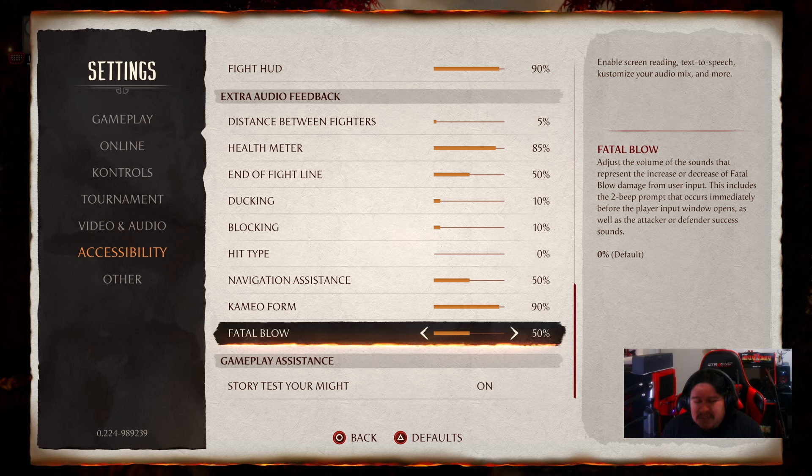The game explains it really well — this is a new set of sounds that allows you to follow along with a mini-game that happens during fatal blow sequences. Basically, you match the face buttons at certain moments of the fatal blow to deal extra damage on top of what the fatal blow is already doing. On the defending side, the opponent does the same thing to prevent that extra damage. So it's like a mini-game going on during the fatal blow, and now there are sound cues for that. You can adjust them with a slider.